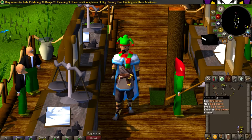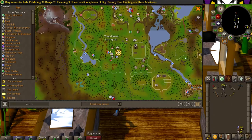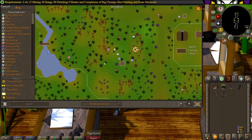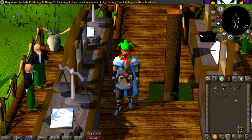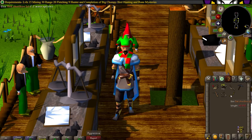You'll also need any pickaxe, a bird snare, a bowstring, and an unfinished oak bow. There is an oak tree right here you can chop down and use — just use a knife on it and turn it into an oak short bow. To begin, all you have to do is use your bowstring on the oak short bow.